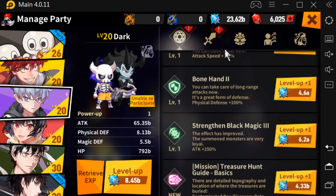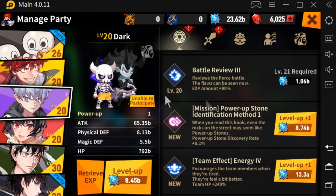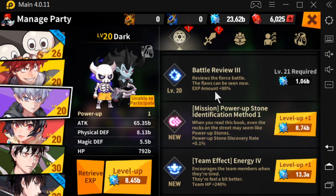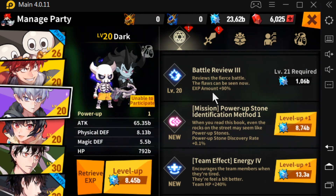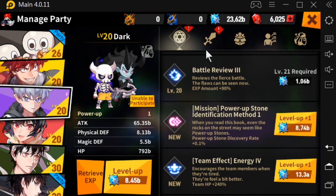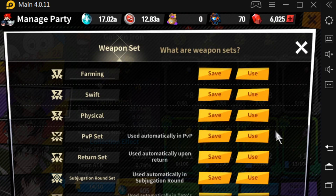Another character that gets an EXP skill is Dark. I've got his maxed out right now because it's not that expensive, and he gets it early on. I'm not sure exactly what level you get his at, but those are characters you want to look out for as well.